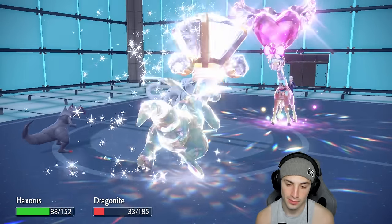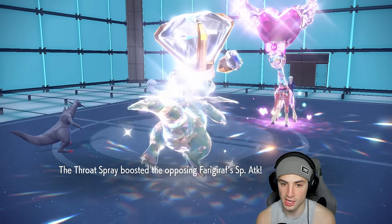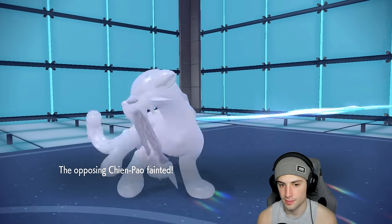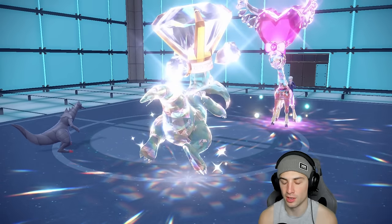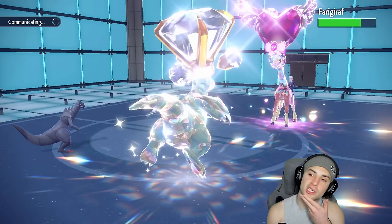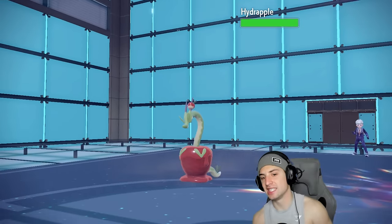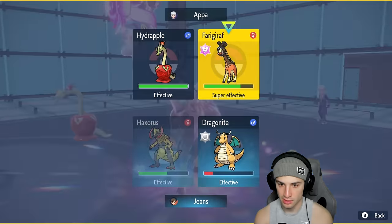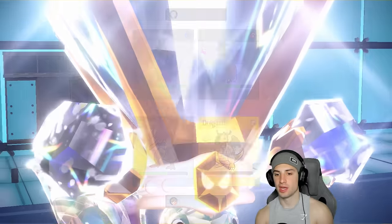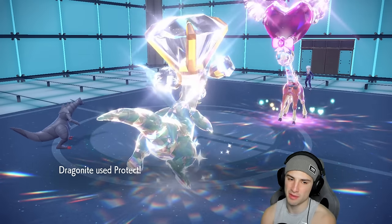Hydrapple comes in but I can't E-Speed which is just so annoying. I think we double protect here to slow play — Haxorus protects and Dragonite protects. Chances are it's Fickle Beam and Hyper Voice. This might be a good chance to swap out Haxorus for Fluttermane — Fluttermane dodges both moves and we waste out another Trick Room turn, which would be pretty massive. I'm going to swap Haxorus out, save it for the back end, and try to Scale Shot into the Hydrapple slot.